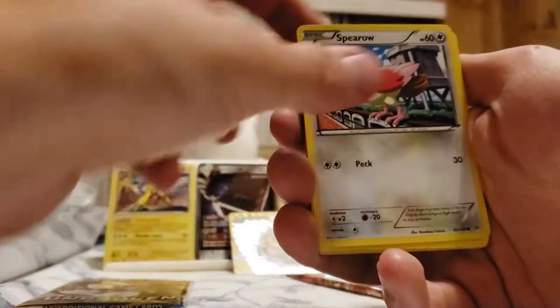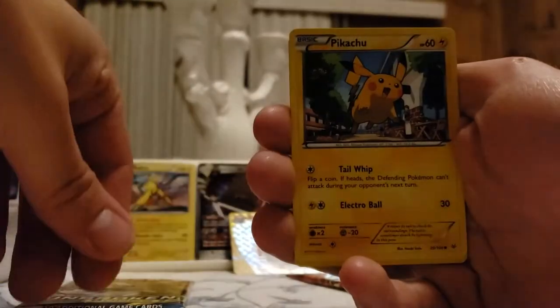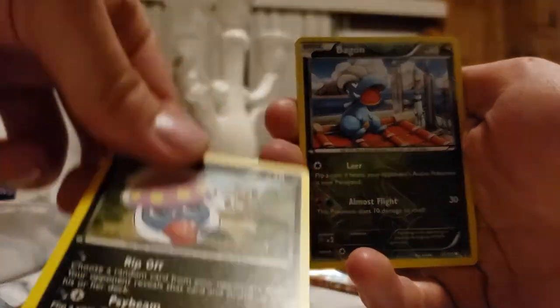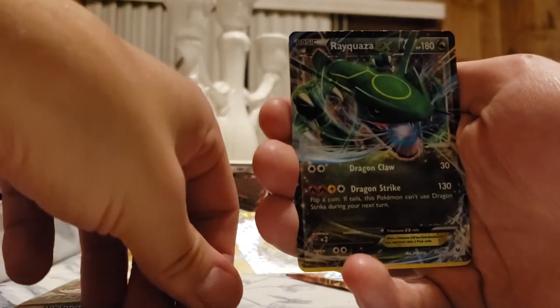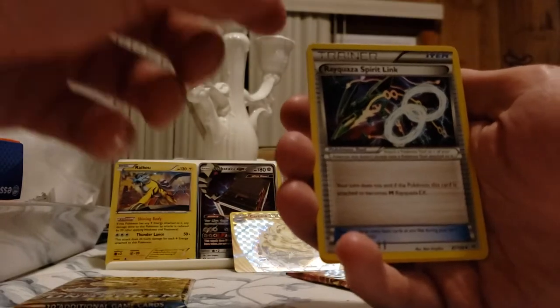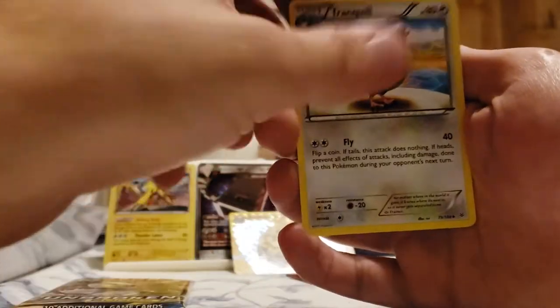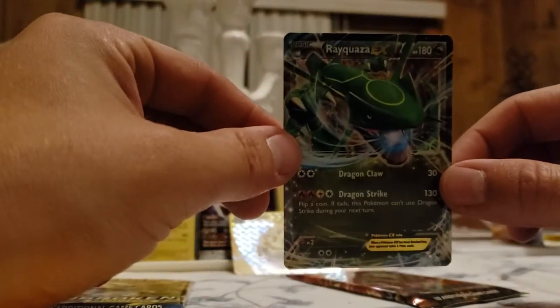First we got a Sparrow, a Pinnacle, oh nice Pikachu - I like to say Pikachu. Got a Bagon - oh that's pretty good - and a reverse holo. We got something good, let's get it baby! The Rayquaza EX! That one's going right in the sleeve, that's what I'm talking about! And we got the Spirit Link to go with it, look at that. And we got a Tranquil, a Gliscor. That's it for that pack, but let me tell you this Rayquaza EX makes up for it.